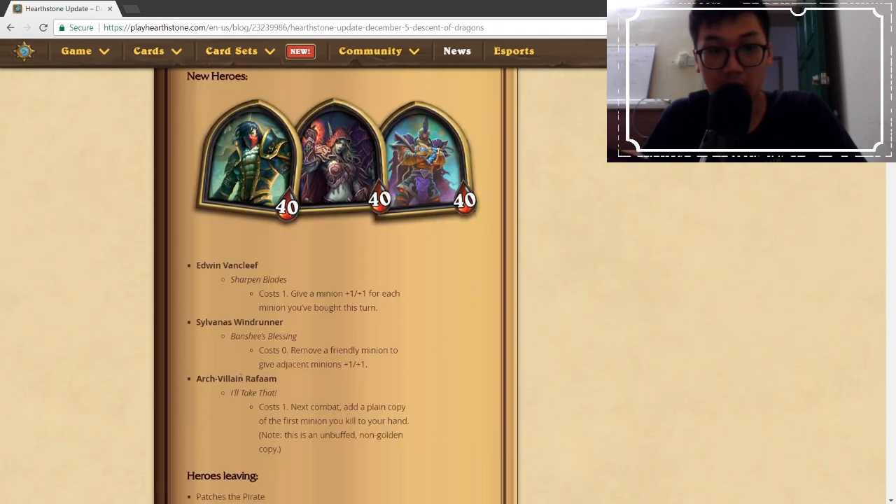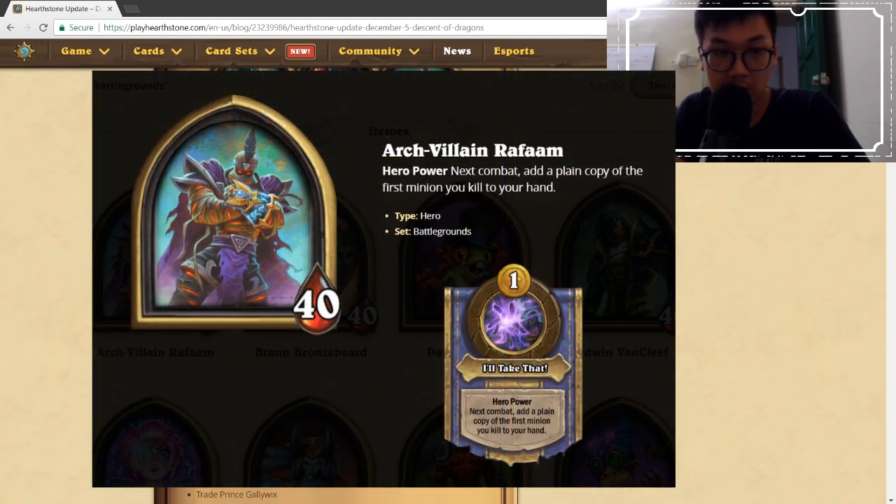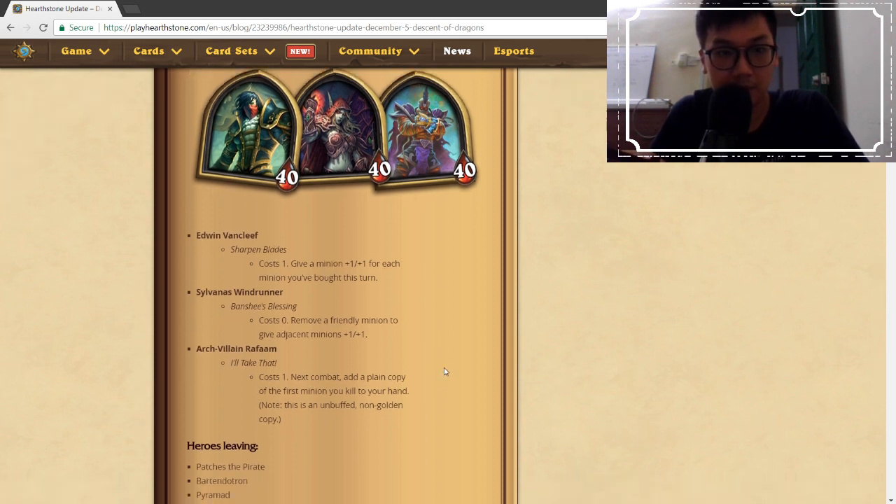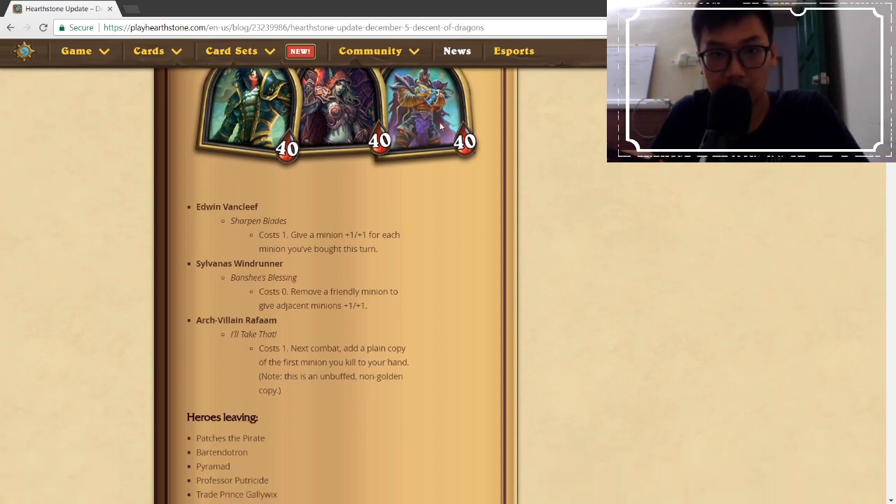Then we have Arch-Villain Rafaam, the most interesting of the three new heroes. His power is called 'I'll Take That' — it costs one mana, and next combat it adds a plain copy of the first minion you kill to your hand. So the first minion you kill gets added to your hand as a free card. This has a lot of potential in the early game because it gives you one additional minion.